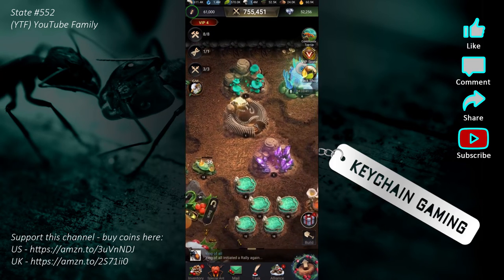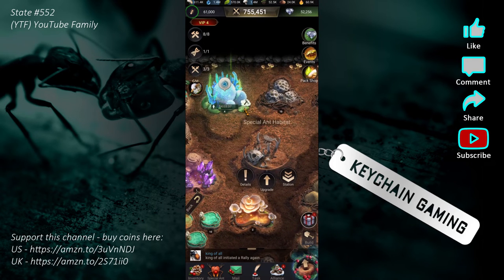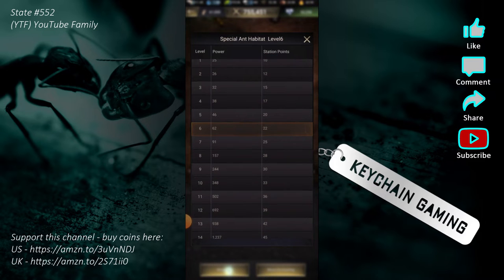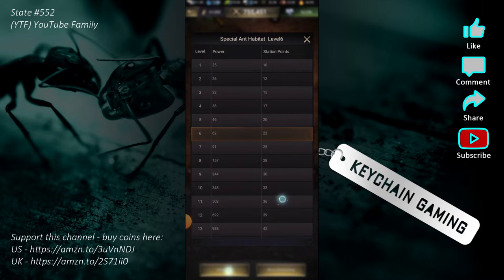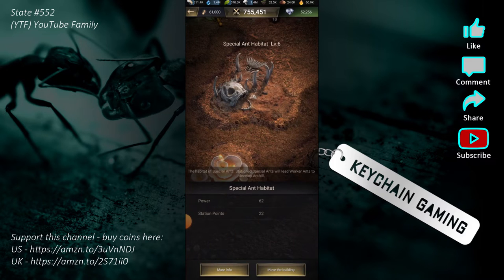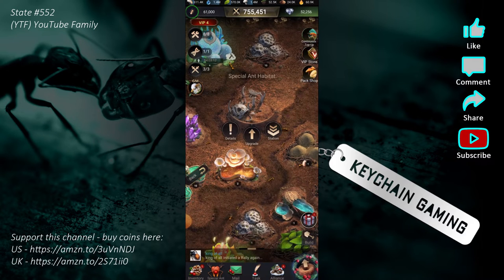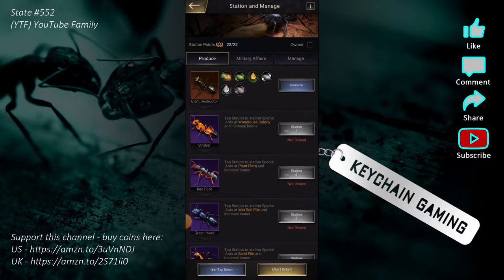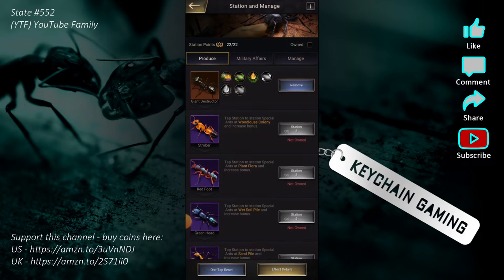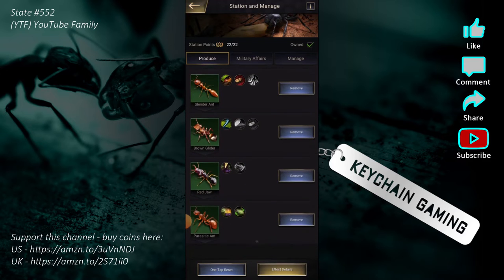The other important building is the Special Ant Habitat. As you level this building, you gain station points — starting at 10, then 12, 15, 17, 20, going all the way up to 100 points when you max it out at level 25. I'm at 22 points. It matters because you gain benefits from stationing ants. There's a lot of ants listed — use the 'Owned' button so only ants you own show up.